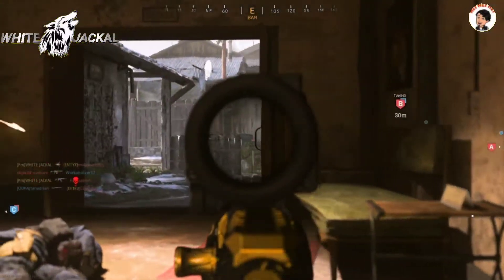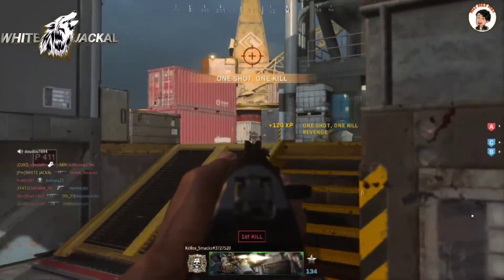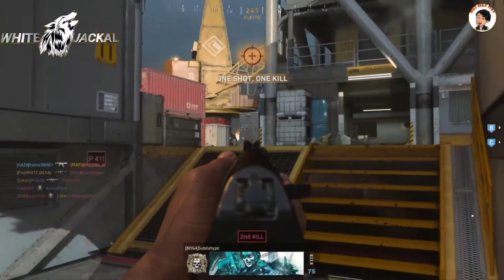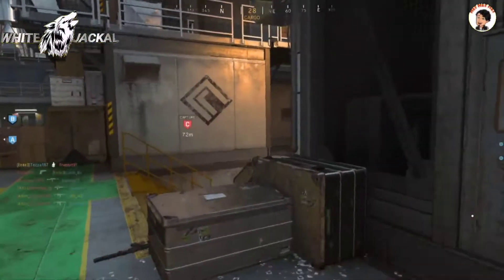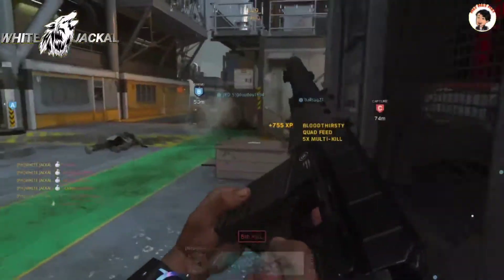Assist your team at C, securing gravel — hostile down. Enemy at the freight elevator, we're halfway there. Assist your team at B — grenade out, grenade out, enemy, careful, engine bound, reloading.